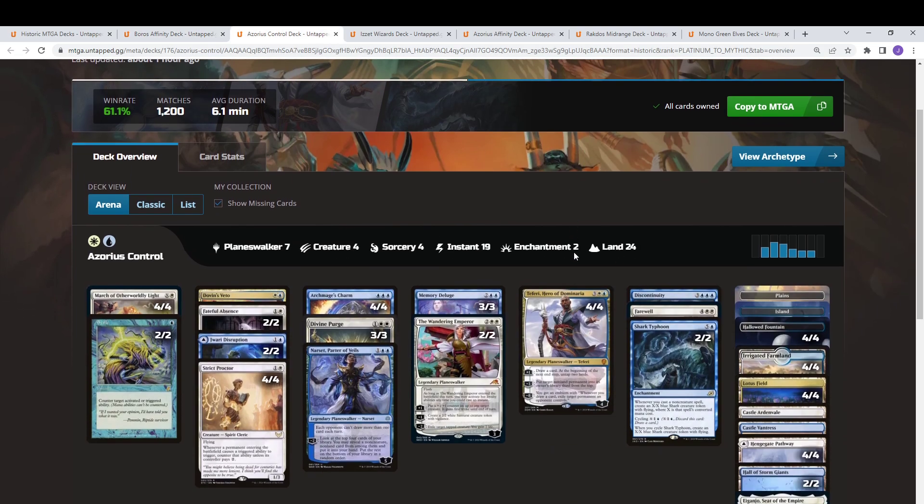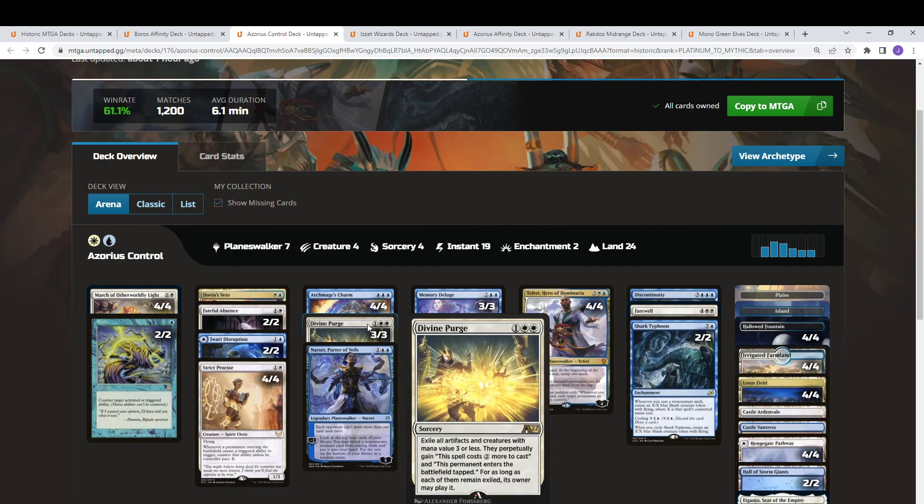The deck that might be best positioned this weekend is actually Azorius Control. There's going to be a lot of folks looking to play Wizards or Artifact decks, and I think Divine Purge is probably one of the best cards you could bring. It's an obnoxious card — it exiles all creatures and Artifacts with 3 CMC or less, gets rid of lands in the Affinity deck, causes them to come into play tapped, slowing down tempo. Against Wizards, they can't haste out their things because they'll come into play tapped, so it's really efficient.